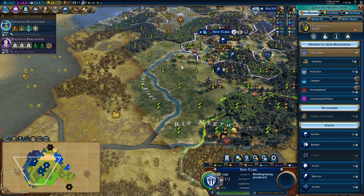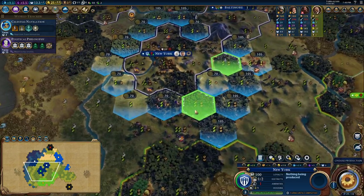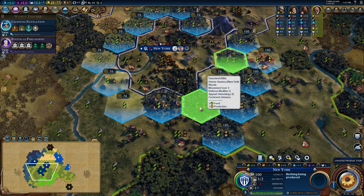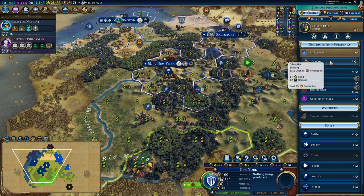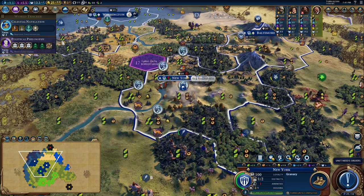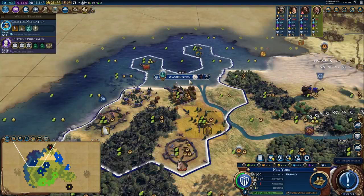We could also put a government plaza there next to the campus and start building up districts that way. A lot of hills around here though, and I'd prefer to leave those hills for mines. So we might put a government plaza somewhere over in this area where there's a bunch of flat land. Since there are a lot of mines, I think we might want an encampment — that would be really strong. We'll place an encampment down over here. Not on flood plains, so we don't have to worry about that. I think we'll go for builder then granary. We'll move Magnus back to the capital to save a population there.